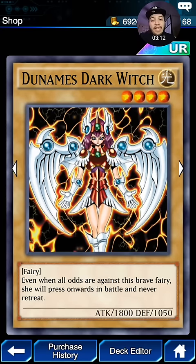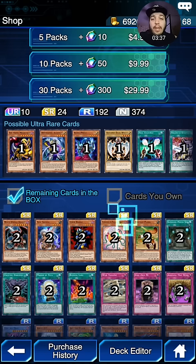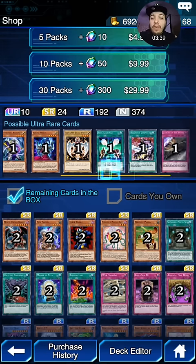We finally have our first ever 1,800 attacker Fairy — the Nominus Dark Witch. Very strong, definitely good. Soul Exchange — such an old school card. Back in the day, even the first Kaiba and Yugi pack had Soul Exchange. This card is so good, especially for this type of game. It's going to be game changing. So definitely look for Soul Exchange.